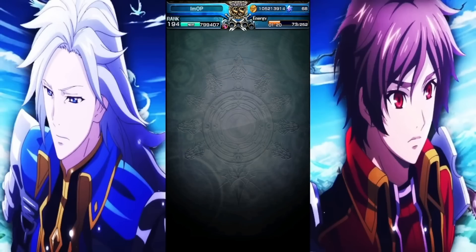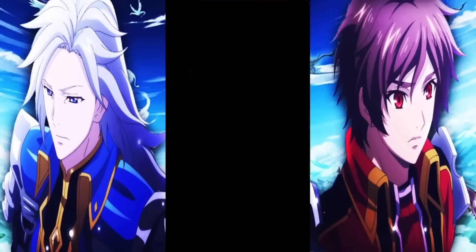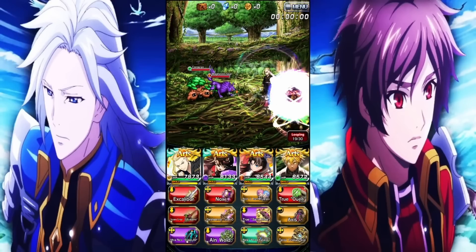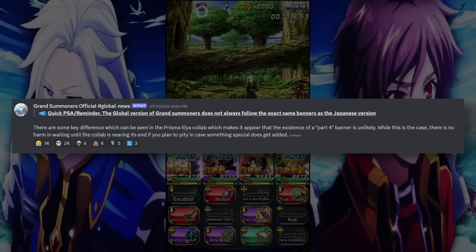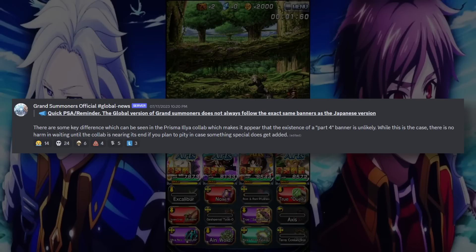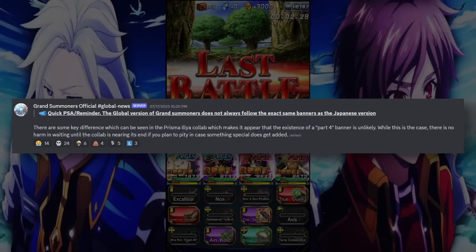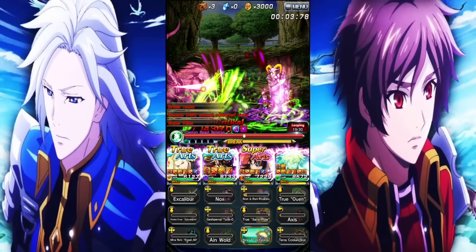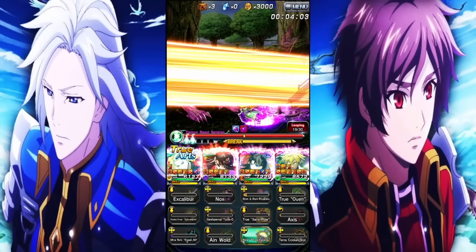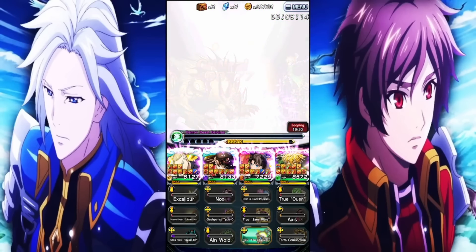That is the Part 2 banner — very, very good. The verdict: everybody should at least do a singular multi-summon, if not more, especially if you want Shiro. Some people may ask about waiting for Part 4. Well, there are some key differences seen in the Prisma Ilya collab which make it appear that the existence of a Part 4 banner is unlikely. There's no harm in waiting until the collab is nearing its end if you plan to pity, just to be 100% safe to see if we do get a Part 4.